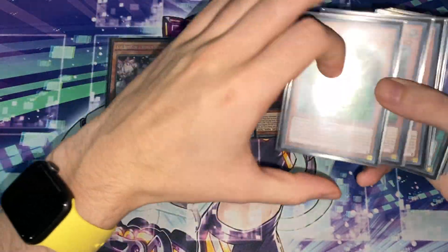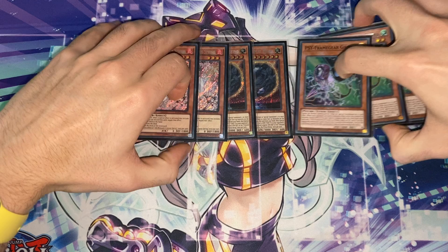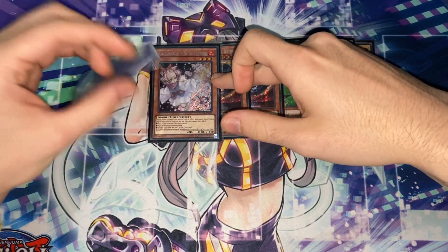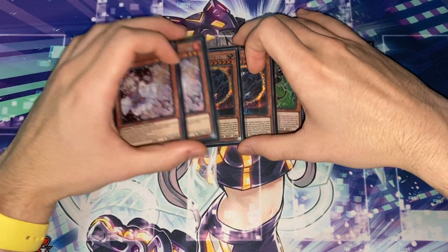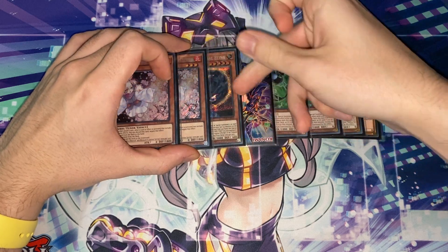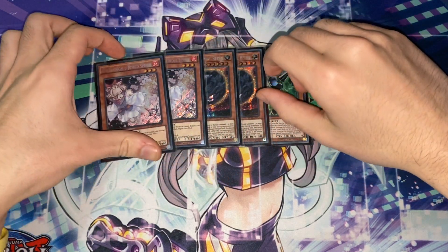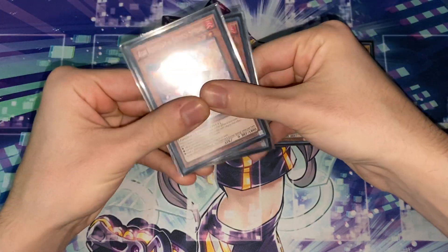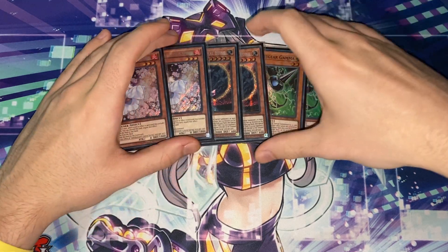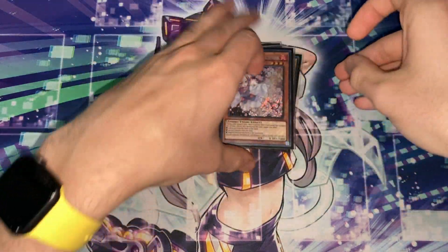Still the two Ash Blossom, two Nib, three Gamma, one Driver hand trap lineup. I feel like these are the best hand traps. I didn't want to commit too heavy to Nibiru — like play three Nibiru — because some matchups Nibiru is not good. And I didn't want to commit too heavy to Ash Blossom and take out the Nibiru and put three Ash Blossom in, because there are some matchups where Ash Blossom is just not good, like Dragon Link — it does virtually nothing unless you draw it with one of the other two hand traps.